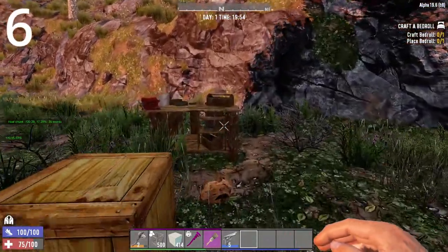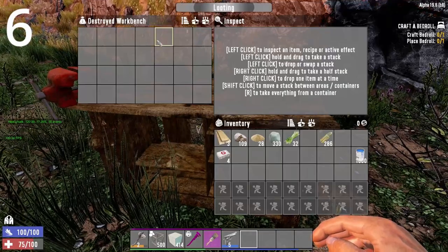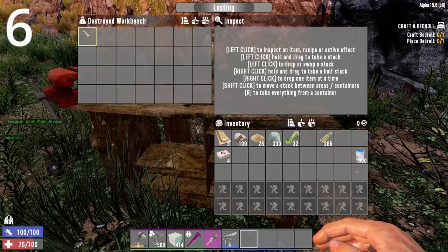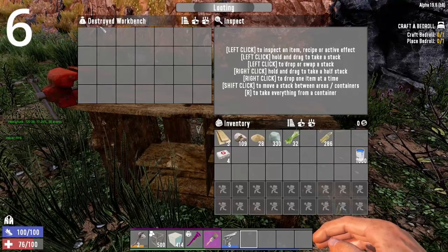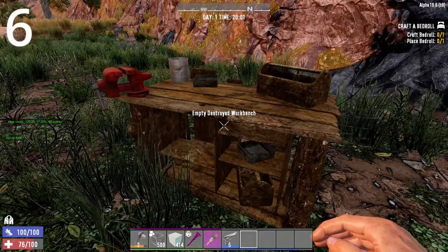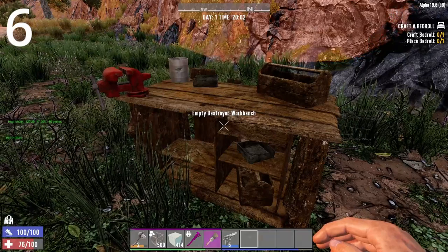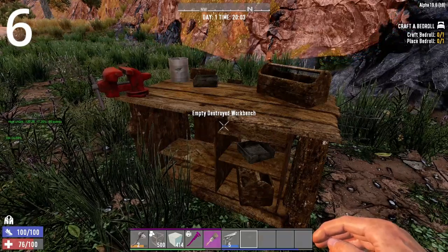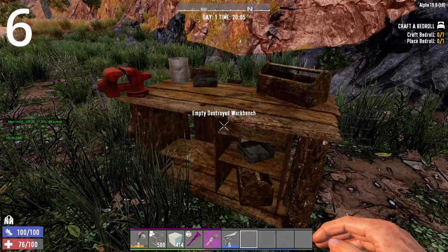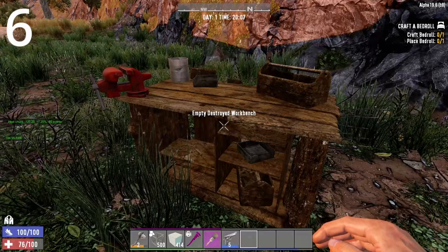Next tip: broken workbenches. When they are lootable, you can't use them — they're destroyed. But there's a 25% chance to find a schematic inside. Always loot these workbenches whenever you see them — it could be camp stations, mixers, forges. All those things can give the schematic of the equivalent workbench. Bonus tip: you can always wrench these as well for forged iron, springs, mechanical parts, and some iron for early game resources.